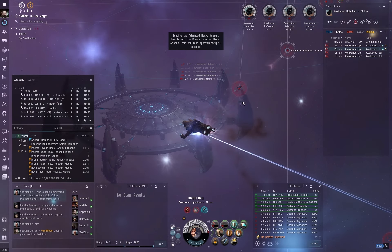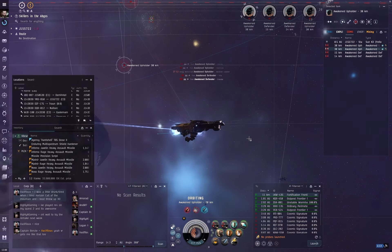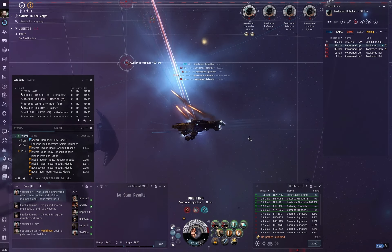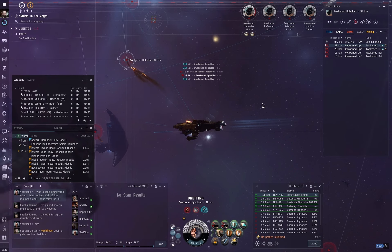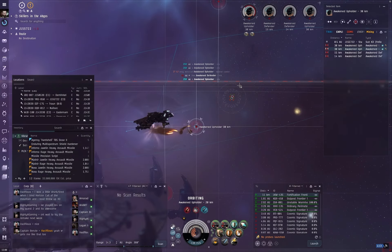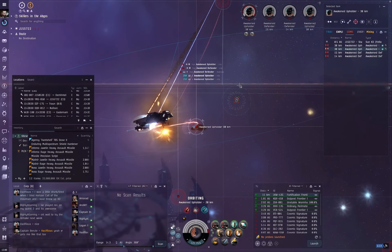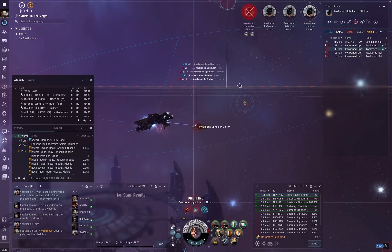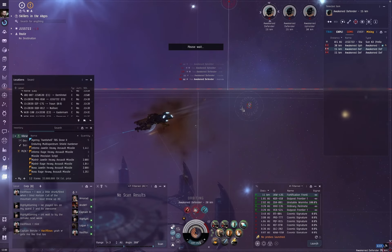In wave two, the Awakened Upholders are both neutralizing and webbing me — hurting my capacitor and slowing me down so I take more damage. I need to kill one quickly, but cannot kill the second one yet because that would trigger wave three. I switch to Javelins because I'm webbed down to 117 meters per second and can't get close enough for Rage to work properly. I kill the first Upholder and then start taking out the Defenders, cycling the shield booster as needed to keep cap up.